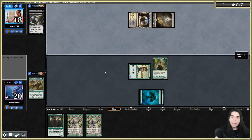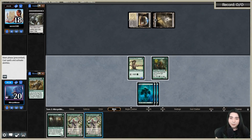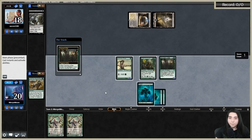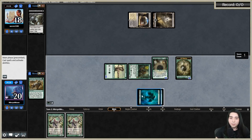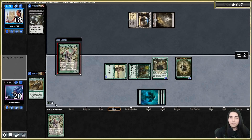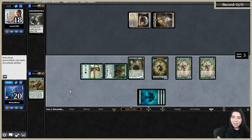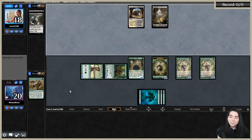They're on black-white stoneblade. I draw a land - heck yeah! Playing Dwynen's Elite, then Imperious Perfect, Imperious Perfect. Please don't Wrath - I've got ultra mega lethal now. That's a concession! Turn three win!